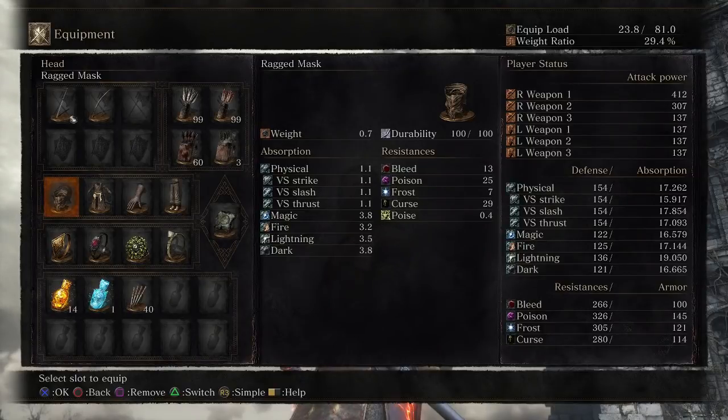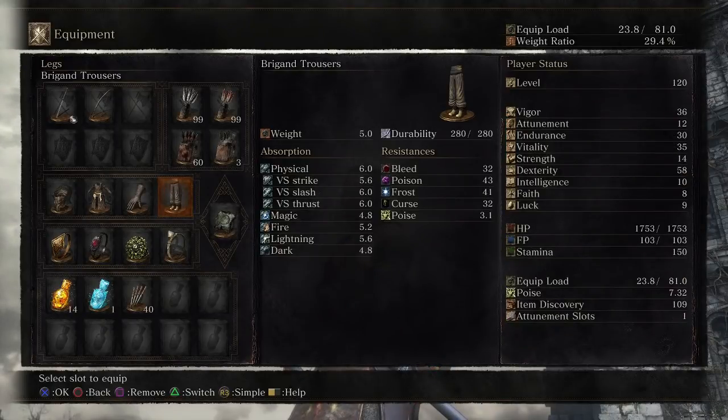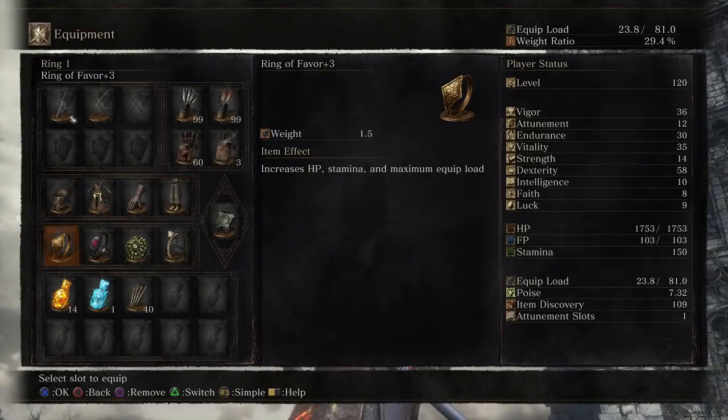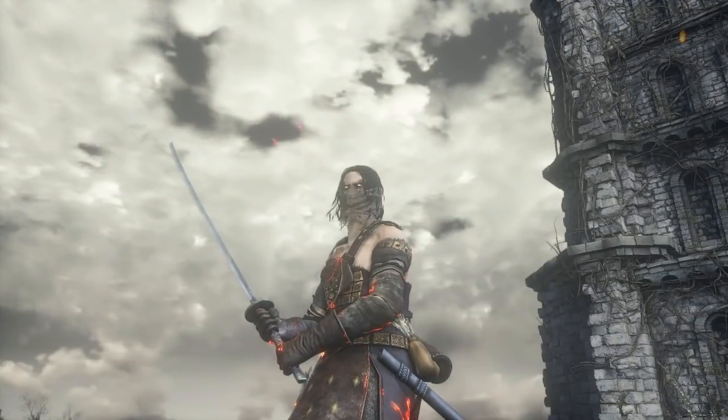Our armor is Ragged Mask, Brigand Armor, Leather Gauntlets, and Brigand Trousers. I have 35 Vitality, so I am long rolling, which is always good with a dex weapon. My rings are a Favor, Life, Chloranthy, and Carthus Milk Ring, which is good because it obscures your rolling — so sometimes your opponent won't notice you have the bow, or won't notice that you're going to do a weapon art. Let's get started with the PvP.